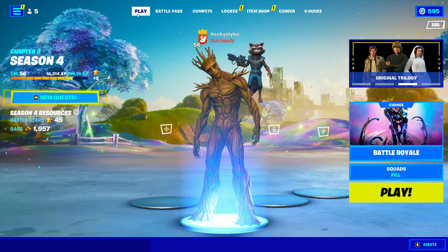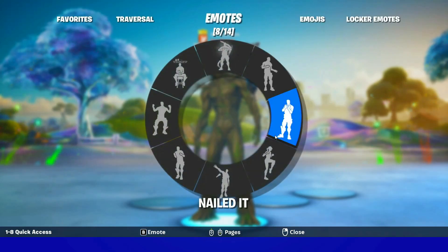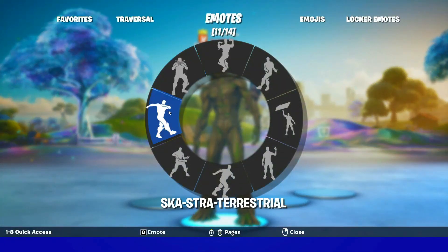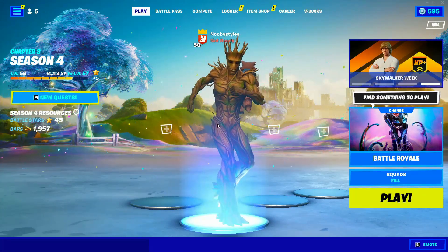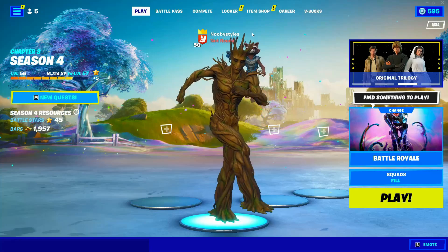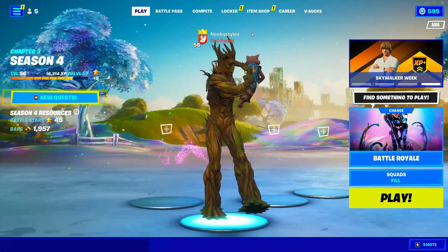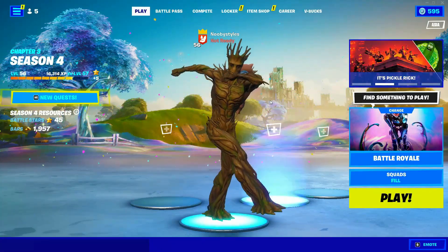Back up from there, go into Play, go into Emotes, and do any kind of emote that you like — it doesn't really matter what kind. Just let the emote play out. Do not try to skip it because if you guys skip it, you'd have to restart this whole thing.